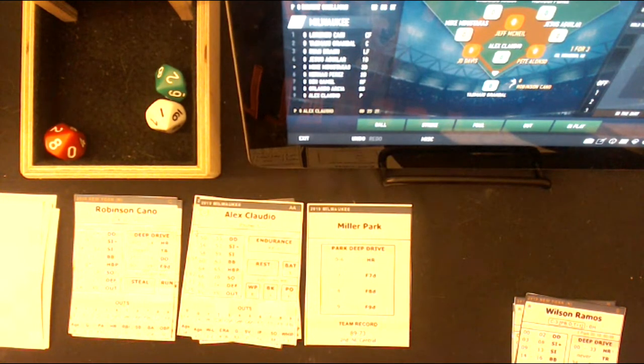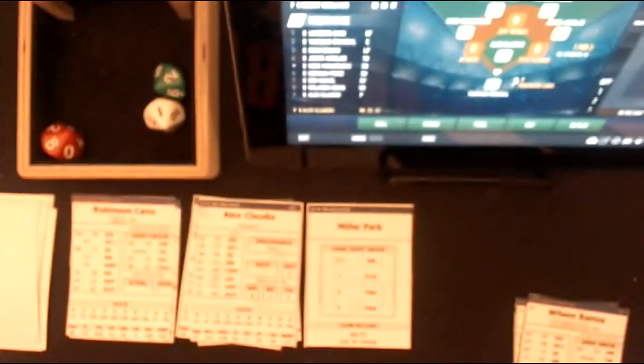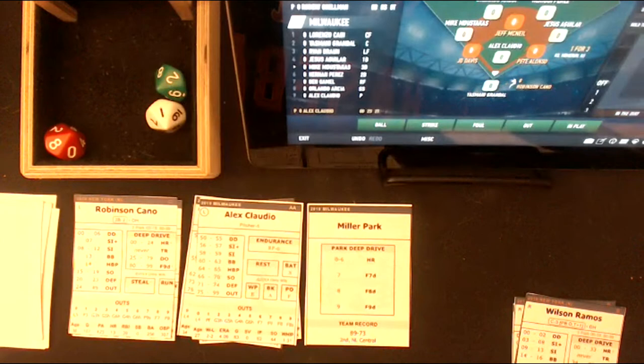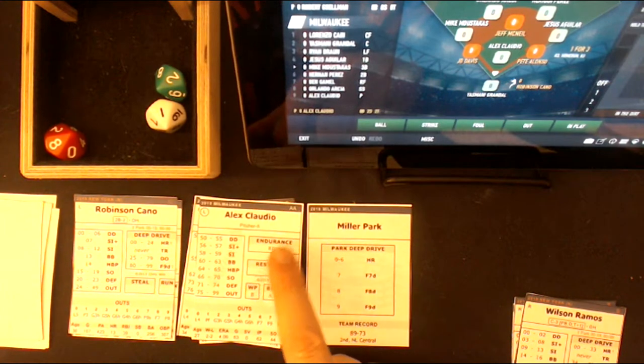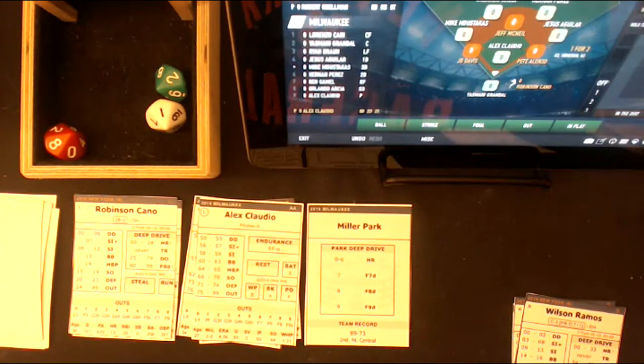So after the seventh inning, the game slows up because of all these strategy factors. I'm trying to get the right lighting so you can read the cards. Alex Claudio's endurance is a zero, right? So if you look at the endurance rules, because he's already pitched a bunch of batters — he came in to pitch to Dom Smith, he pitched to Davis, that's one, then he pitched to McNeil, that's two, then he walked one. So this would be his fourth batter, but let's look at what the rules say about endurance.